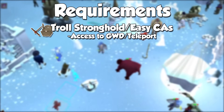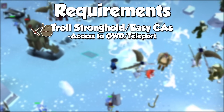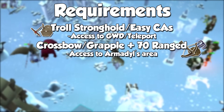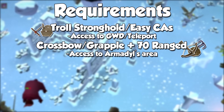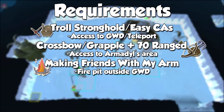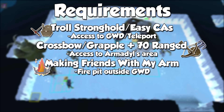To get into the God Wars Dungeon, you need partial completion of the Troll Stronghold quest, or the easy combat achievements for a Goblin's Hilt 1, which will teleport you right near the entrance. To access the Armadyl encampment, you will need a Mith Grapple and any type of crossbow along with level 70 ranged. By finishing the quest Making Friends with My Arm, you will be able to build an Eternal Fire just after the obstacles blocking the initial area, which will prevent your stats and run energy from being drained right before you go into the dungeon.